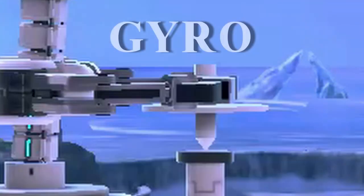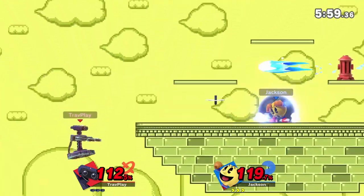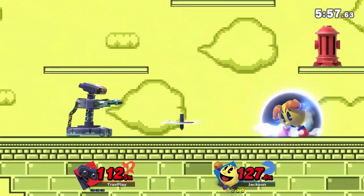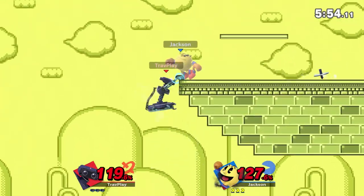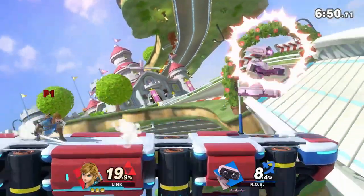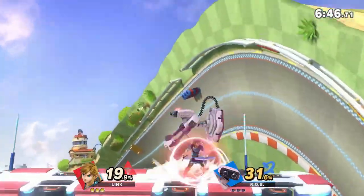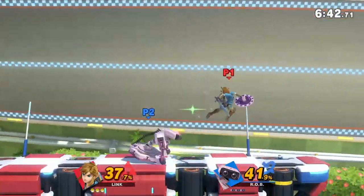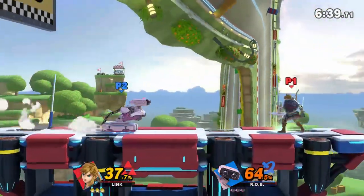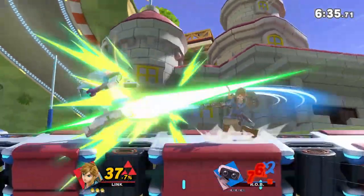You must respect Rob's down special, Gyro. He charges his spinning top and shoots it at you. If it hits you or misses, it will continue to spin on the stage — the longer the charge, the longer it spins. This is where Rob gets dangerous. He has a lot of crazy setups with his spinning Gyro. If the Gyro is between you and him, he can zone you out with his Robobeam, making it hard for you to approach. And if the Gyro is behind you, he can knock you into it, leading into combos or forcing you to shield.